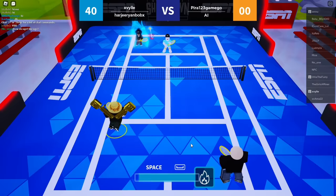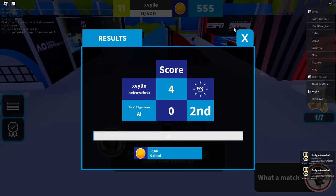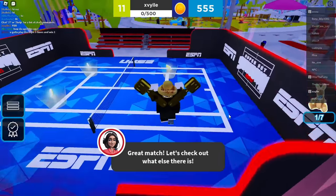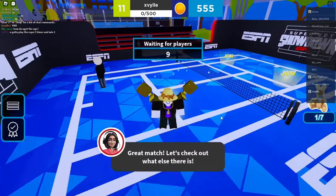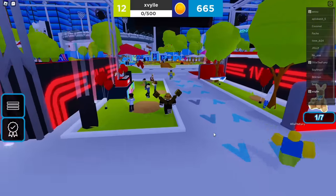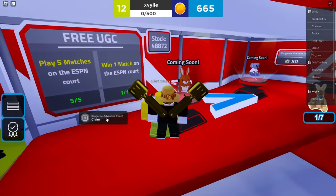Because I won every single game I played, as I am the Cristiano Ronaldo of tennis, it didn't occur to me that to get the UGC item, you also have to win one game — but this shouldn't be a problem if you listen to my tips on hitting the yellow squishy balls. To actually claim the item, just go to the center area again, and you should see this little shack where you can get the item.